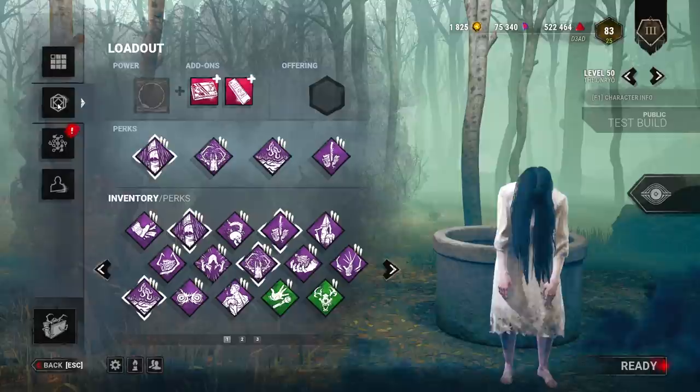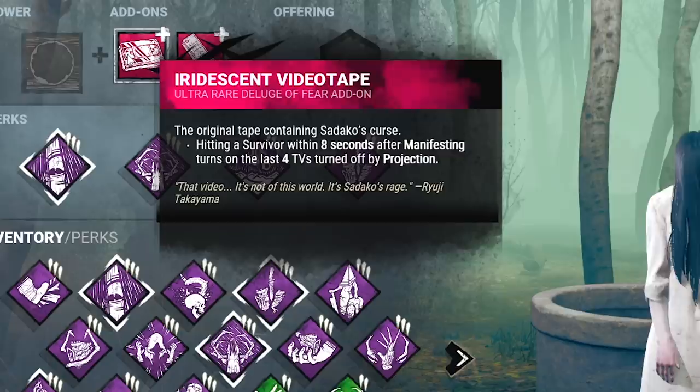Hi guys. We are using the two iridescent add-ons against a top MMR squad in this game. If we teleport to a TV, we see the auras of everyone within 16 meters. And if we get a hit after coming out of stealth, we will refresh our TVs. This killer is insane, so let's get into it.